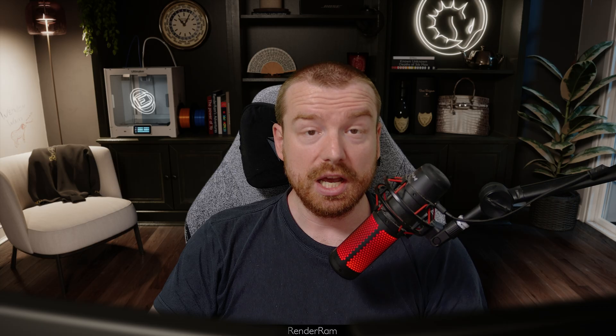If you click missing only — well, I'm not missing anything. Because scene manager told me I was missing things, so I tidied it up. Now I'm not missing anything.